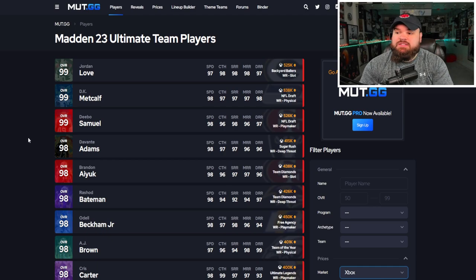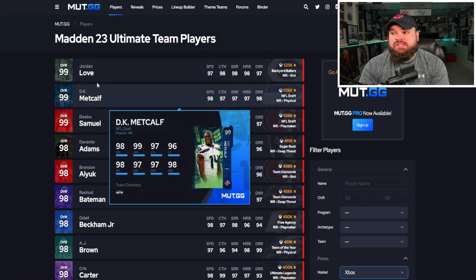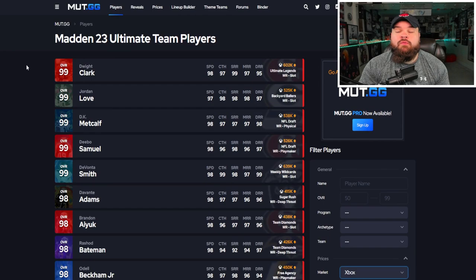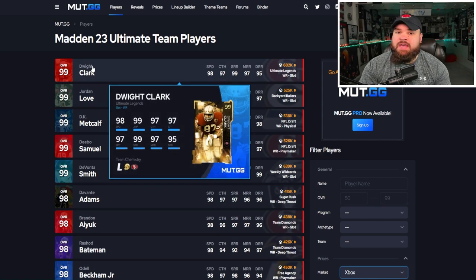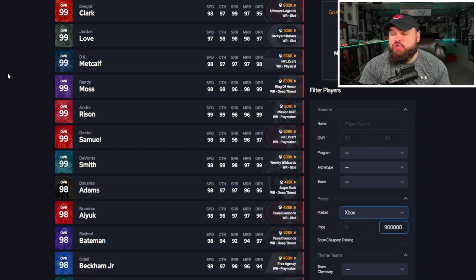At 600k, Jordan Love and DK are really good, but I don't think they're better than Amaro Saint Brown given the AP value. At 700k, Dwight Clark is also a great receiver — six foot four, absolutely fried me when I played against him — but I'm still taking Amaro Saint Brown over him.